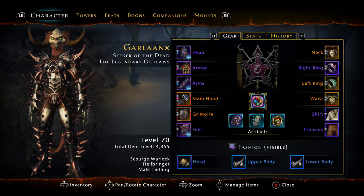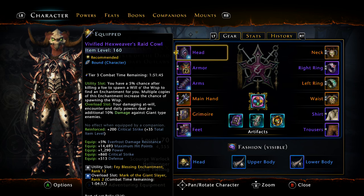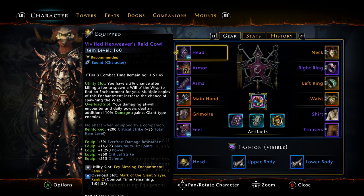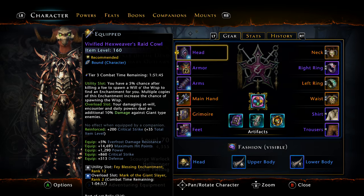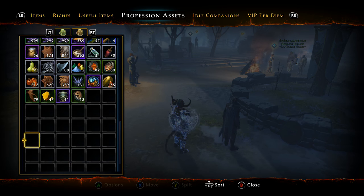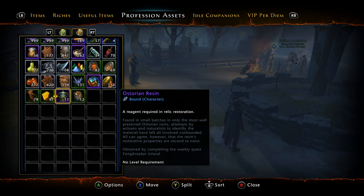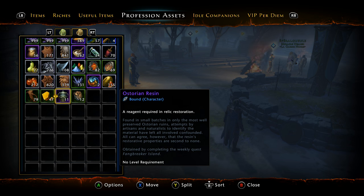The process of vivifying is not very hard. It does take some bone and blood and it takes an ornate carving. The carvings only drop in the Master version of Swordboard — MSV — and you can only get one a week. It's equivalent to getting the resin you need to restore your relic gear from Fangbreaker once a week. It's basically the same process for the vivification.